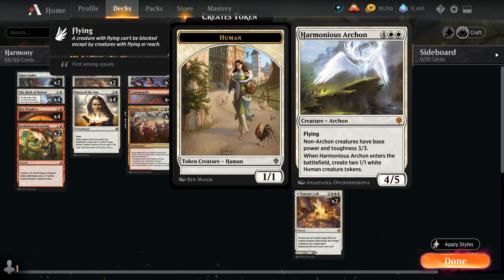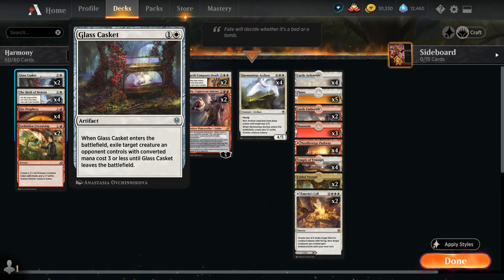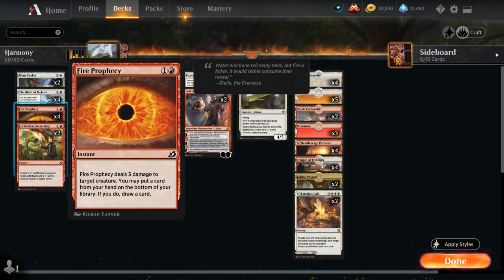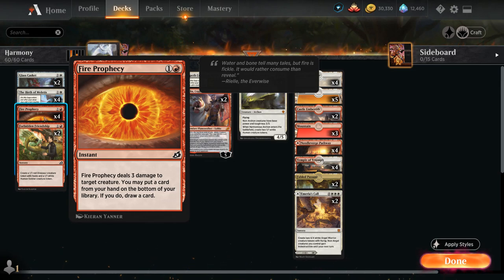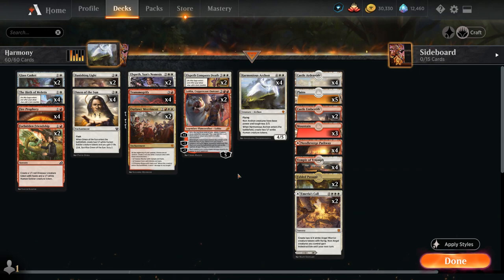Since we get to upgrade our 1/1 tokens into 3/3s. At 2 mana we've got some cheap interaction with two copies of Glass Casket, which can exile a creature with converted mana cost 3 or less — so we can even take care of high-toughness creatures like Lovestruck Beast that don't typically die to 3-damage burn spells. One of those burn spells is Fire Prophecy, which deals 3 damage to a creature, and then we can put a card from our hand on the bottom of our library to draw a card, helping smooth out our draws or put extra copies of Archon on the bottom to find with Transmogrify or Luka.